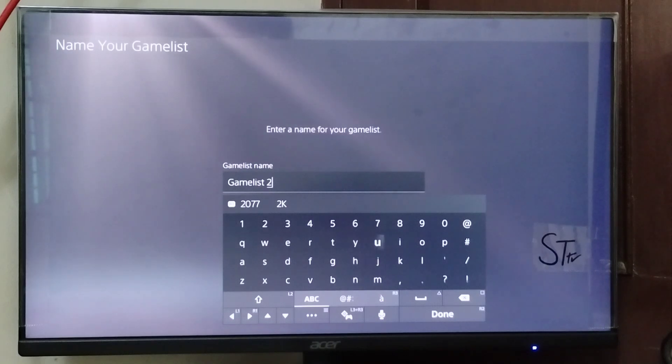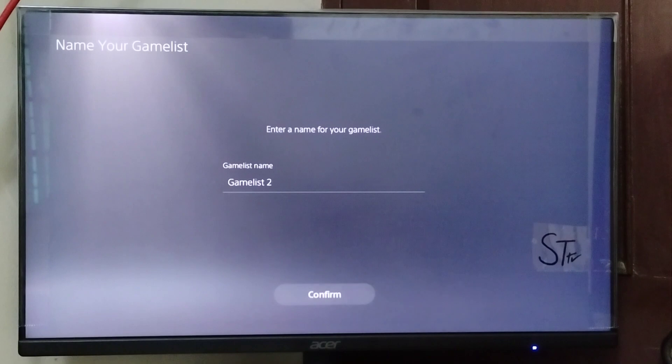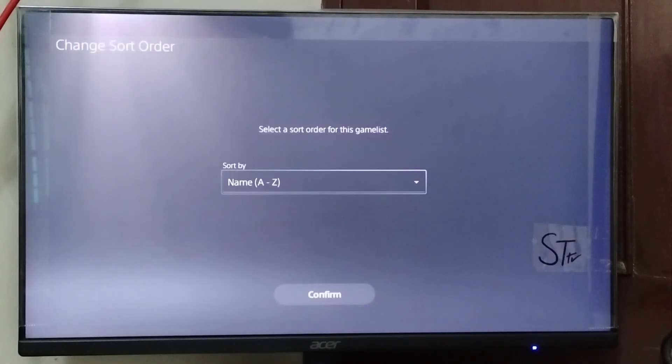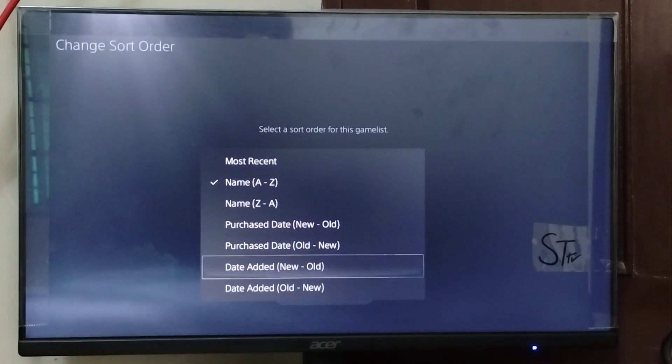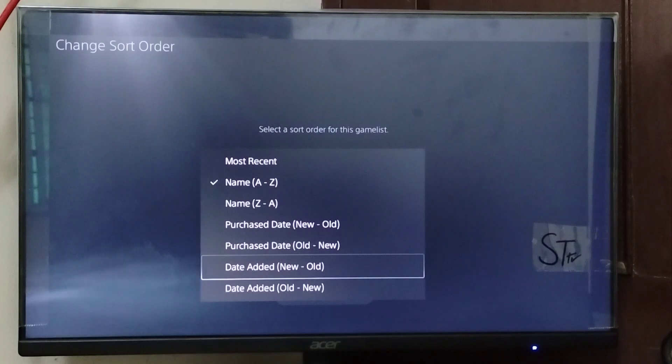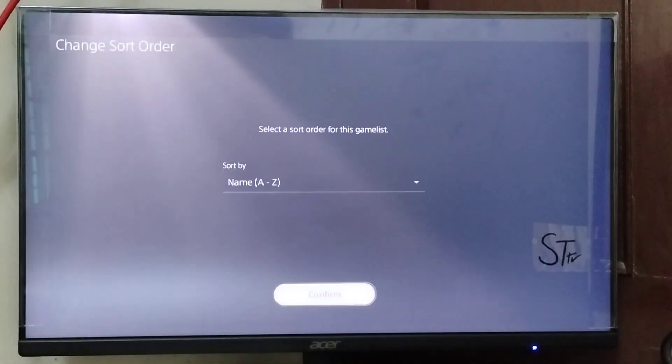From here you can give a name to your game list folder. Press X, delete the existing name, and put any name that you want. After that, click on 'Done', then click on 'Confirm'. You can also sort the games by most recent, name, purchase date, or date added. After selecting your sort option, go on 'Confirm'.